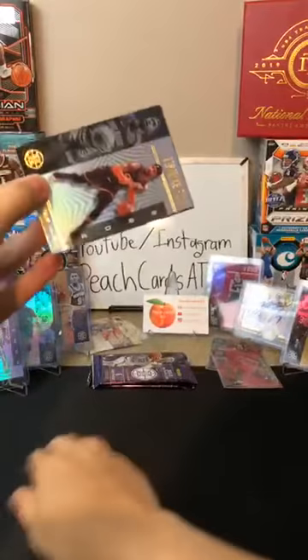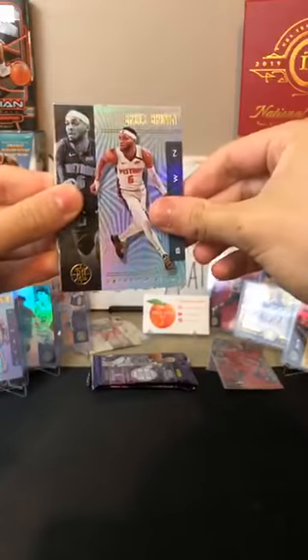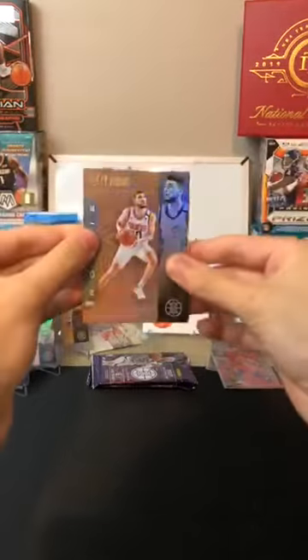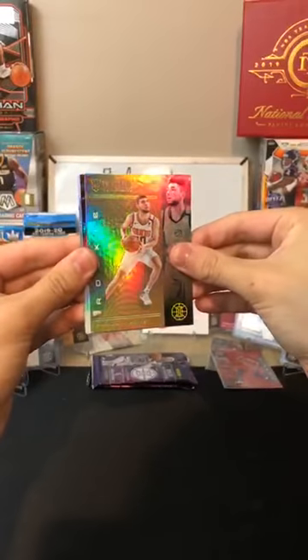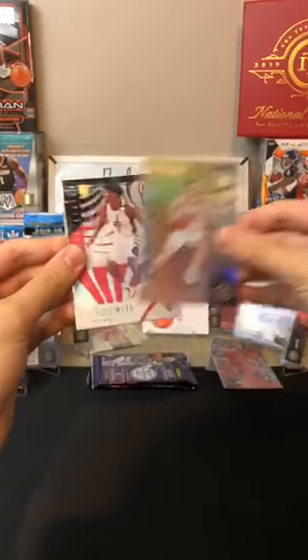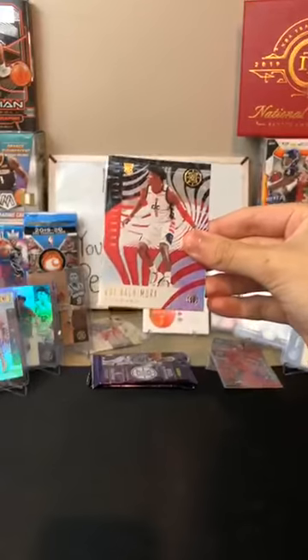Got a Terrence Ross for the Magic. A Bruce Brown for the Pistons. A Ty Jerome bronze for the Suns — there's a nice one for Derek. And a Rui Hachimura rookie vision for the Wizards — that's a nice one, there you are Alexander. Nice Ty Jerome bronze — I like the bronzes.